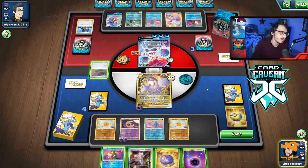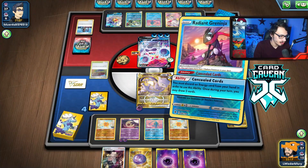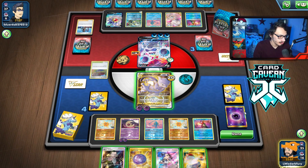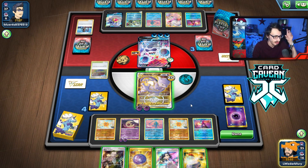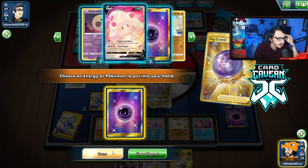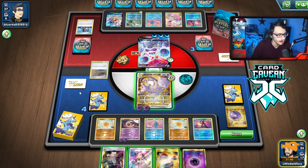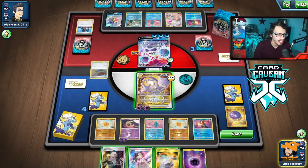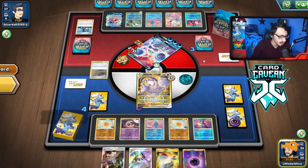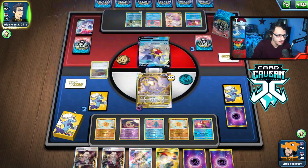Can they one-shot my Mewtwo next turn? I don't think so. I just play smart; they can't knock me out. I probably should have played the Escape Crystal. Now we just play the game of attacking every turn. I just need to save Boss, because I have Boss for game next turn. We'll just Psy Purge here. I'll grab an energy. I think I should grab Lunatone because they could Boss and kill my Lunatone. They don't have Shady Dealings in play — we can kill this Crabbominable with Mewtwo and finish the game off with Boss next turn. Our prize was Boss — I should have grabbed Lunatone.